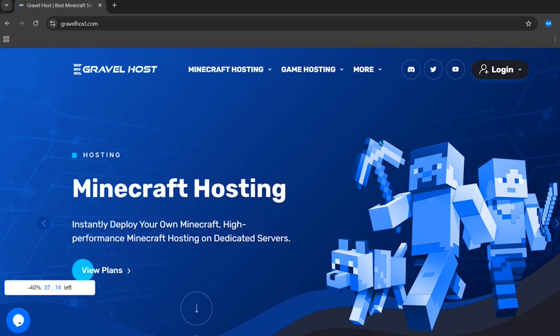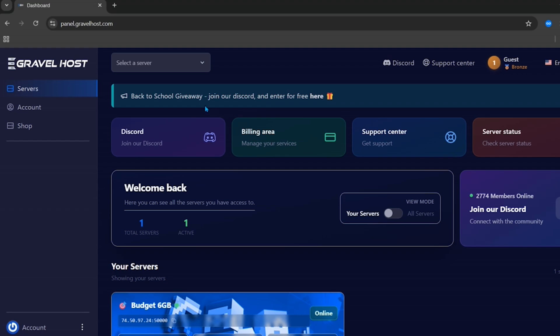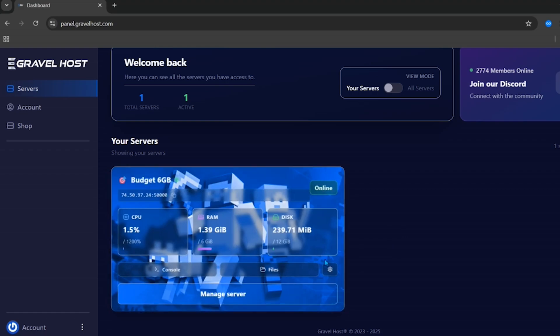After buying your Minecraft server, to open the game panel just come back to the home page, click on Login, and choose Game Panel. Enter your email and password, and this will be the main panel of your Minecraft server hosting. Scroll down to see all of your servers.